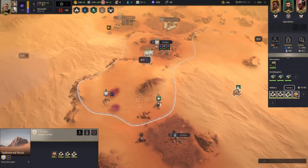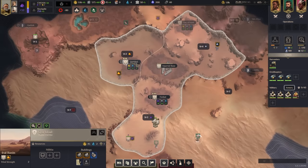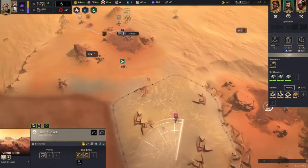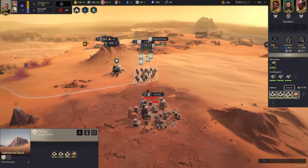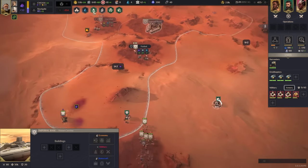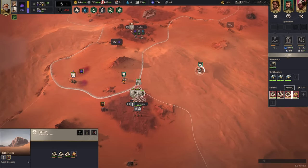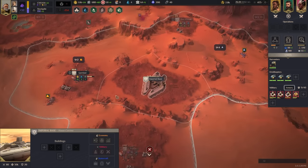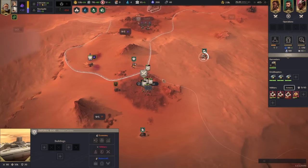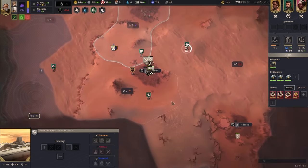Looking good. This region gives income per economy building, so we want water there for money. The plascrete production is pretty solid. We put all 200 into that, should have been dividing the range units - got lazy. Main base construction is possible. I really want to win the Landsraad because that's going to be big money.